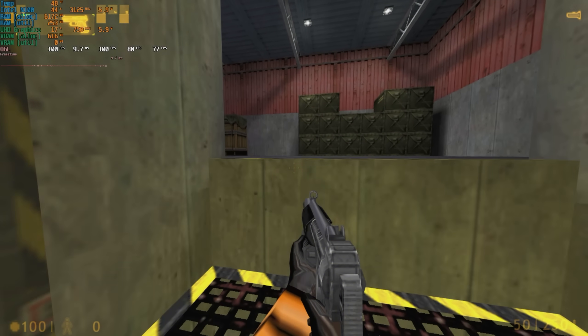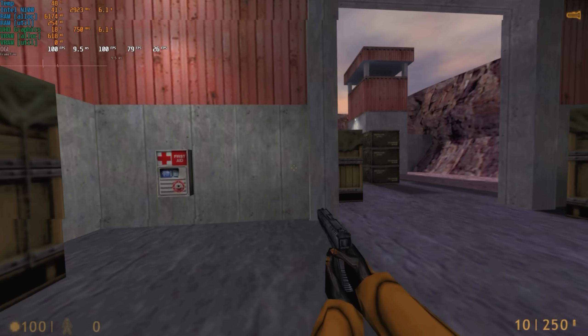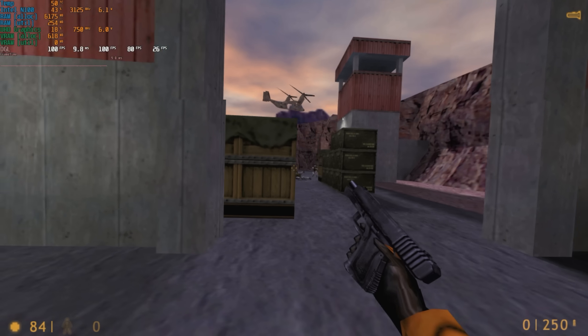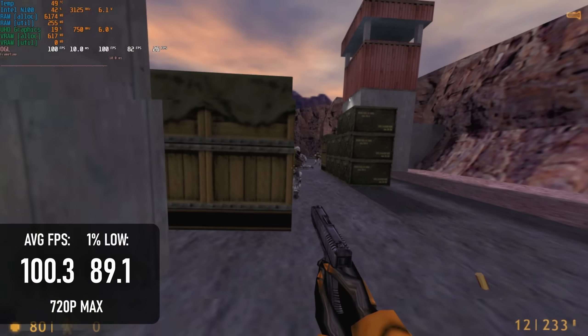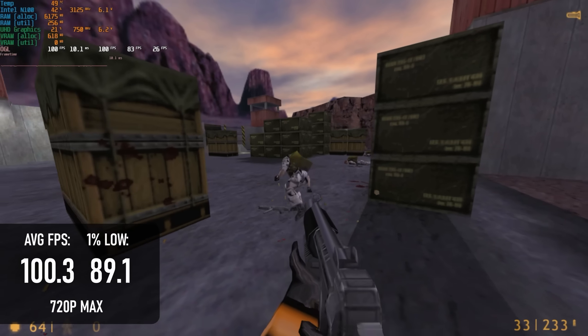Valve's seminal Half-Life just turned 25 years old and was briefly available for free. It turns out that a game from the early days of 3D acceleration is just perfect for a 6-watt chip, running at 100 FPS. I could probably have tested at 1080p even, but I got a bit carried away and ended up playing for about an hour.